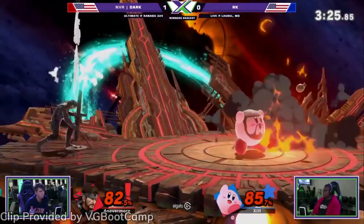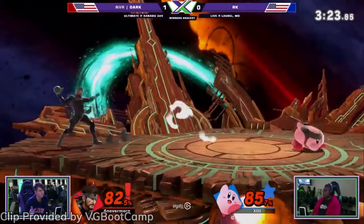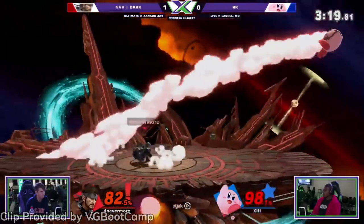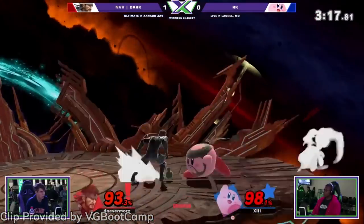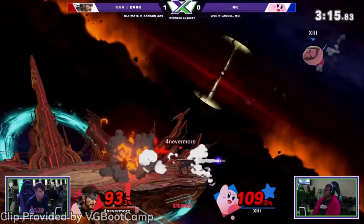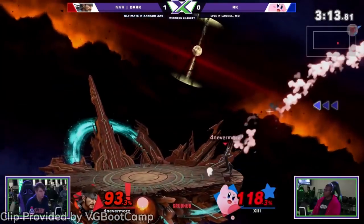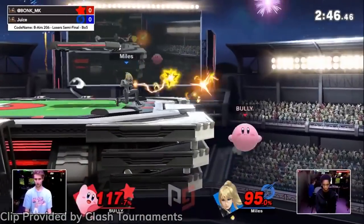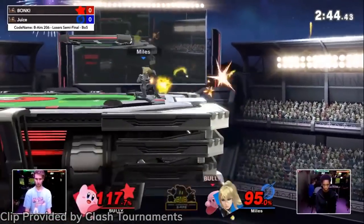Kirby was considered by some as one of the worst characters in the game, alongside many of the others that were buffed this patch. After these buffs, Kirby's stock will be rising a bit, but I think Jigglypuff — the other lightweight pink puffball — who got big buffs in this patch, will continue to outshine Kirby. Kirby is still in the E tier for now, as one of the worst in the game.